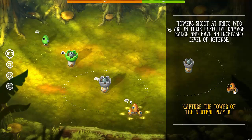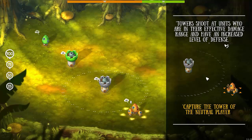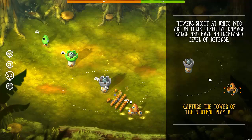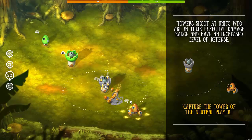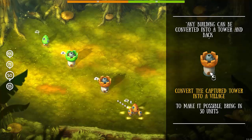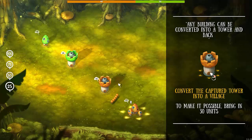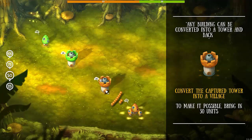Tower shoots at units who are in their effective damage range and has an increased level of defense. Capture the tower of the neutral player. I'm going to do 50% on this one — 30 guys. You've got to remember a lot of them are going to get destroyed just trying to get near it. I went ahead and had to send another. Any building can be converted into a tower and back. Convert the captured tower into a village to bring in 30 units. I'm going to have to send some more units to be able to downgrade this into a house. I usually like towers myself, but let's go ahead and do this. These houses will generate more people, so it may be worth it to have more houses than towers.